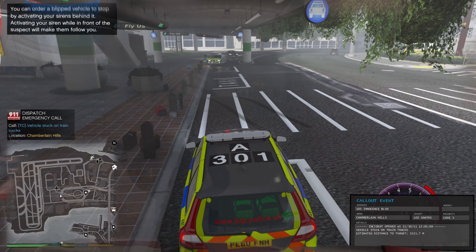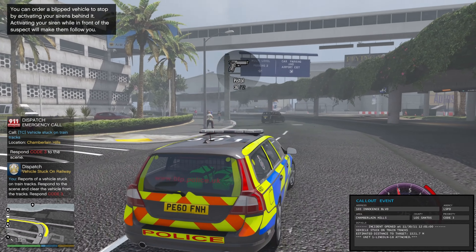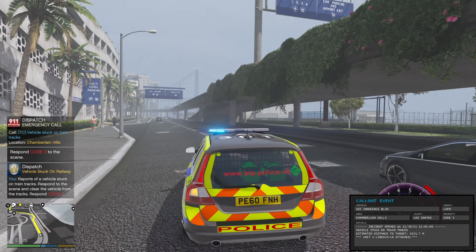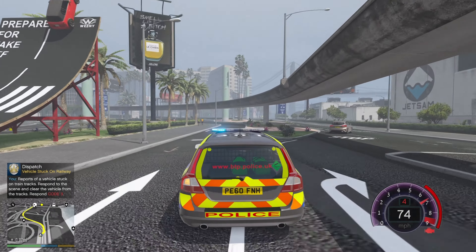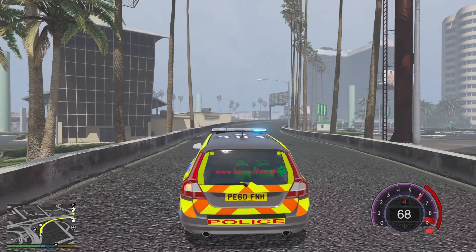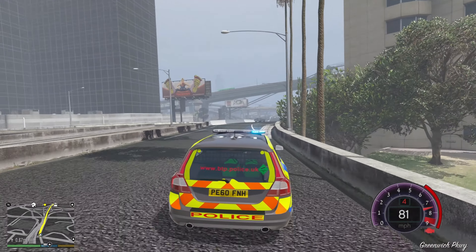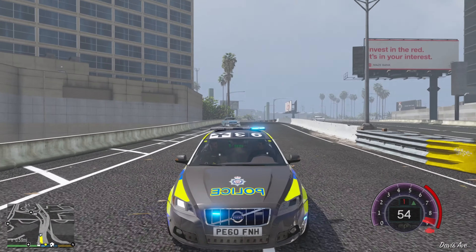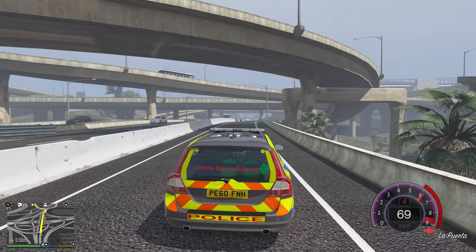Back on patrol. We've just had a call to a civilian stuck on tracks — that's quite a serious incident. There is a car stuck on a track where the subway comes up out of the underground tunnel and back down; there's a bit of road there and obviously there's been a car crash or something. Let's try and get to the situation as quickly as possible — it's quite a drive still.